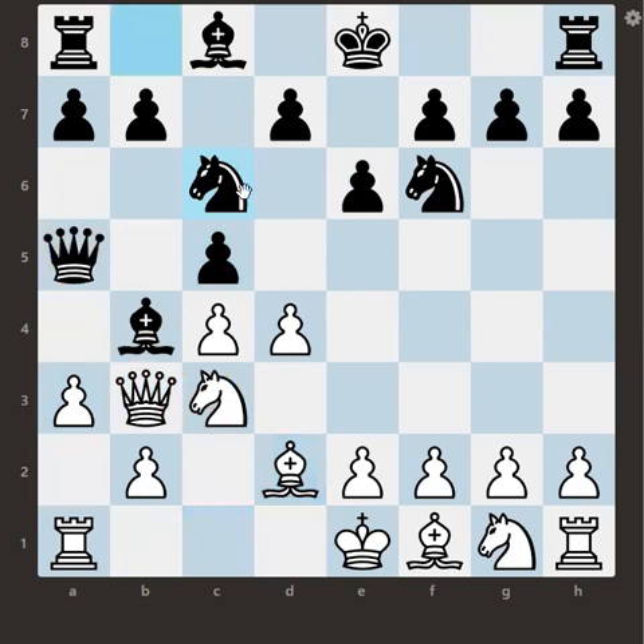Now white gets the knight out, attacking this pawn. Think carefully — you are white, what will you play? You have two puzzles, two questions here, and the answer is really surprising. Some of you will think: let's push the pawn, he will capture, I will capture.